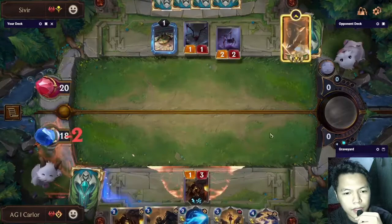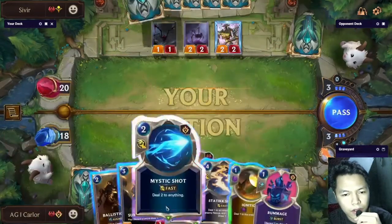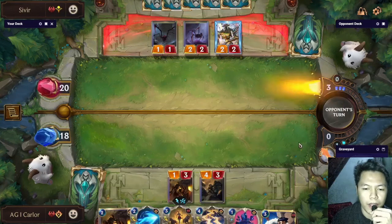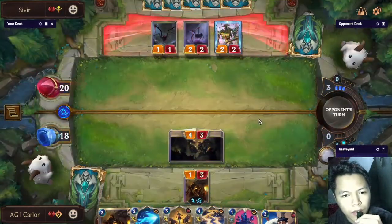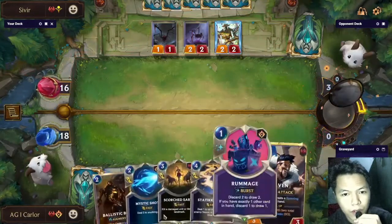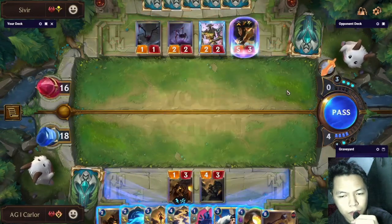We take this for now. This is a Sump Dredger turn. That's a very good top deck — Draven. This can attack because it has bigger health than the opponent, so we can trade boards or the opponent will just take four damage. This should be a Draven turn.